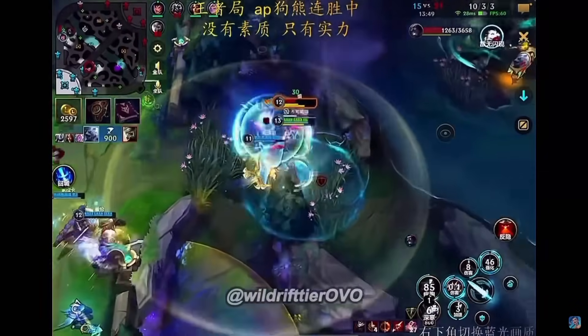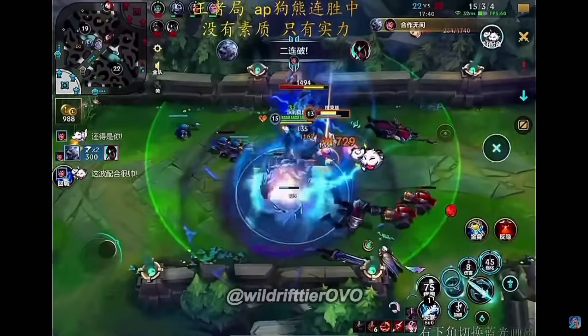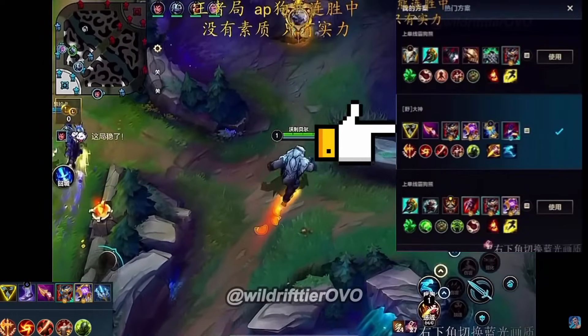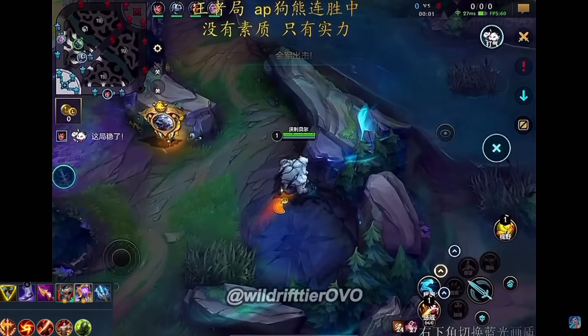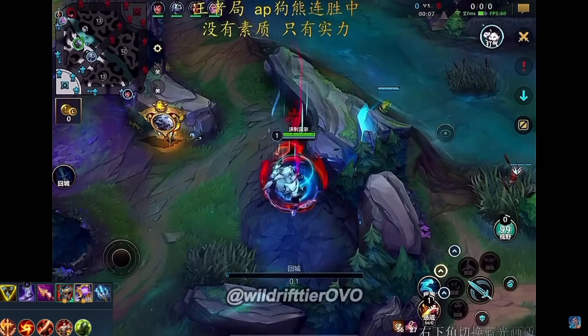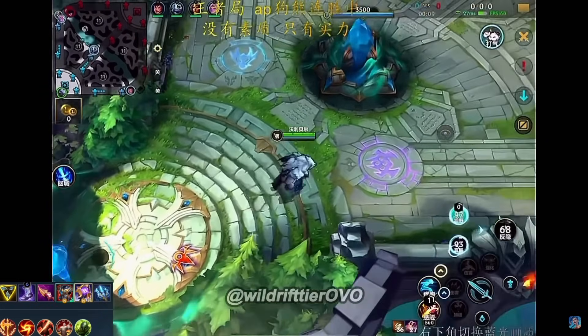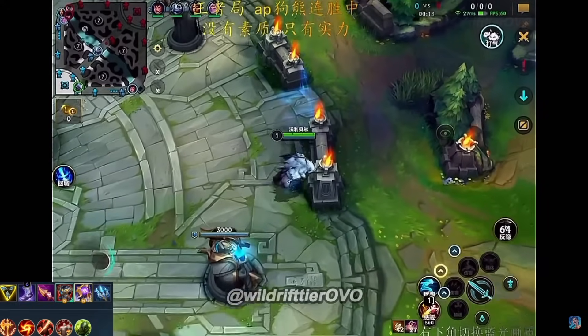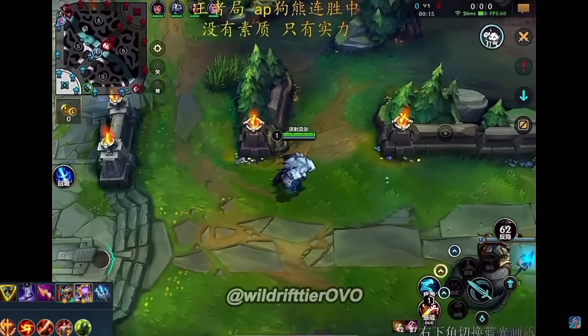Welcome back, friends, to The Rift Guys Wild Rift video. I've put Volibear high on the tier list in multiple roles and I will show you why within this video. There are multiple builds you can go for: an AP variant, a full tank version with Heartsteel, or the typical option of Trinity Force, Heartsteel and Titanic. But this version is more focused on dealing AP damage.